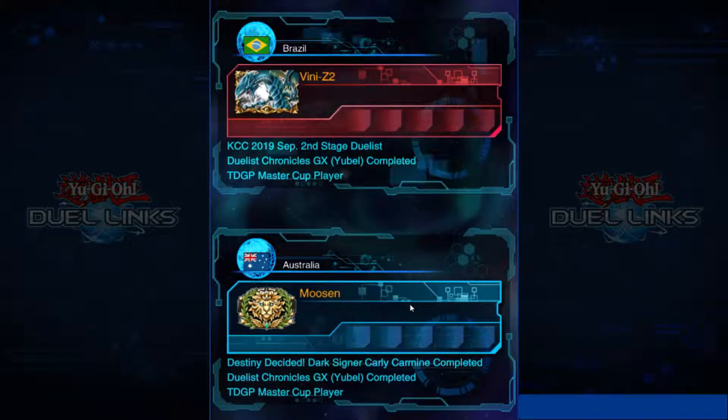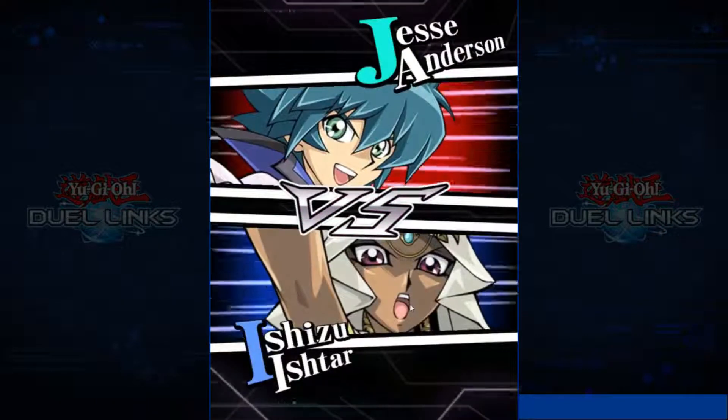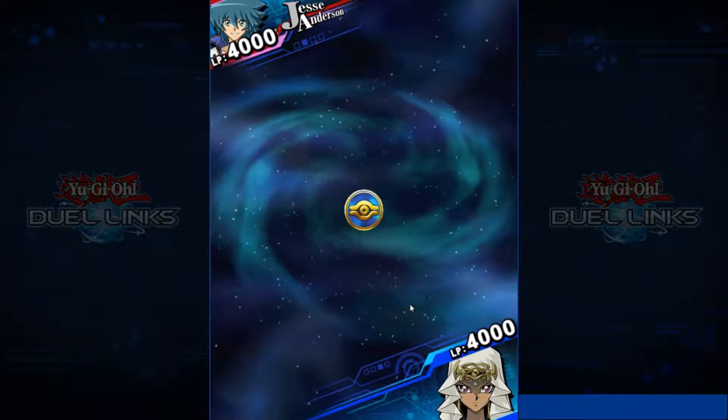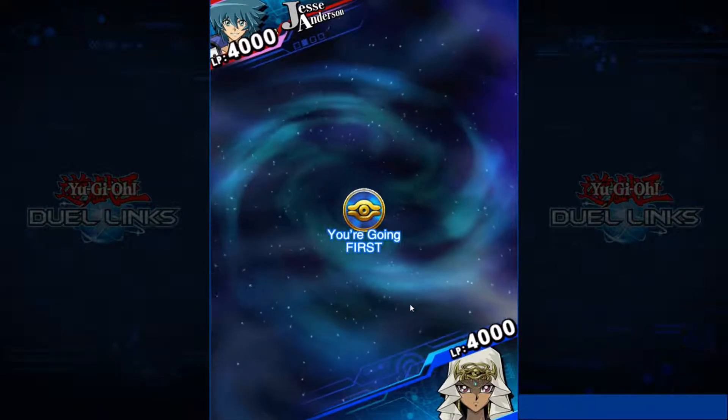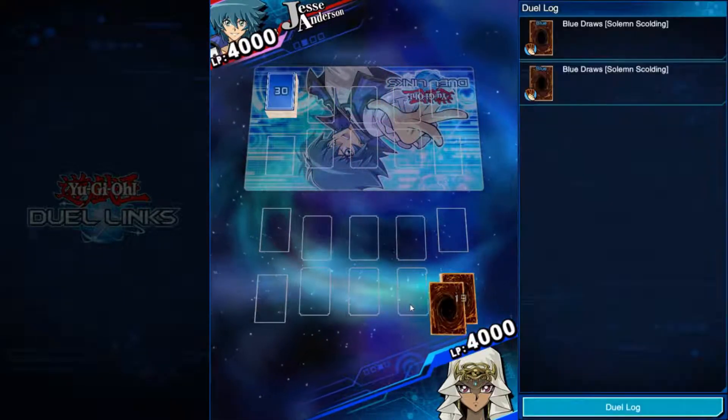So that was a very grindy game — I managed to stall out all of his resources slowly. Him not having the materials needed for Invocation was definitely a factor. If they normally have the water, it's a bit of a rougher game, but we have the long game out for that with Plasma — it just would have gone on for a lot longer.